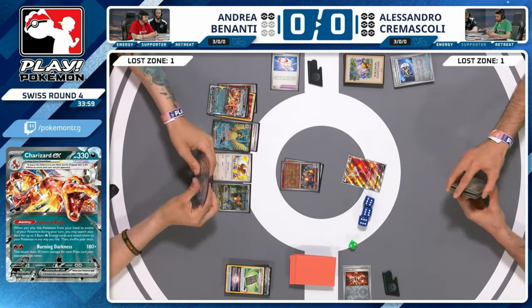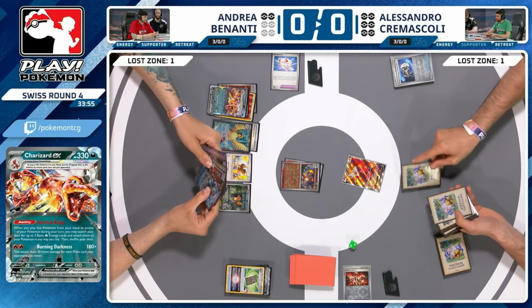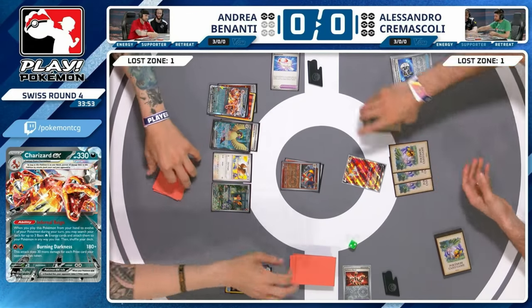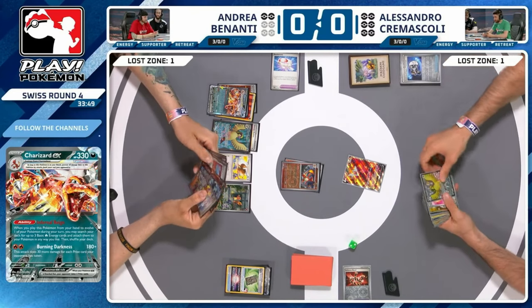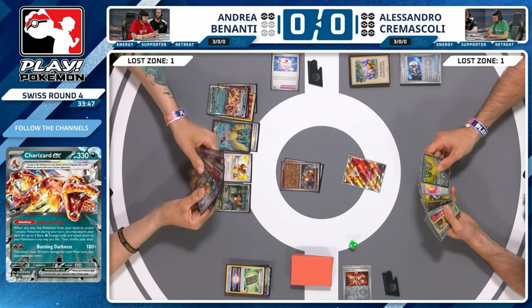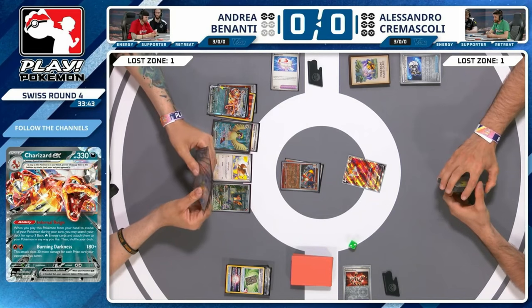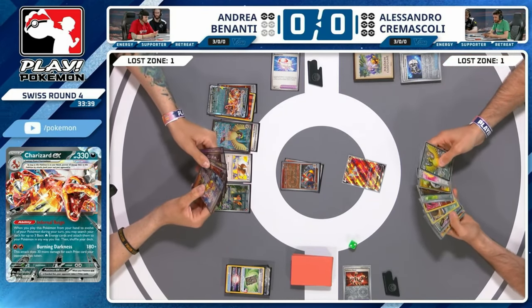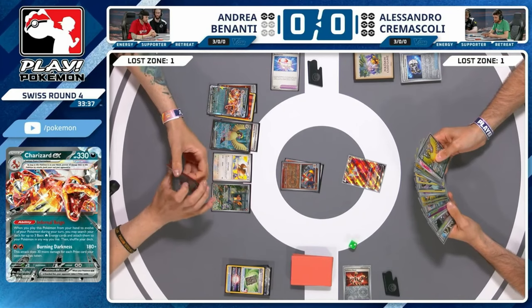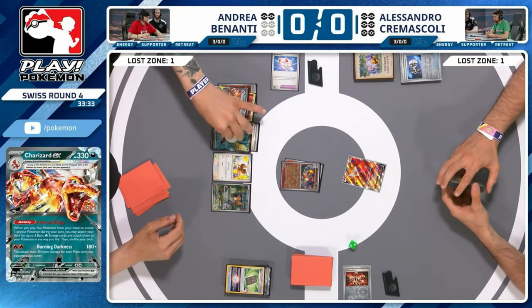We see a Counter Catcher onto the Charmeleon — just trying to buy a little bit of time. Charmeleon has a two-retreat cost, basically forcing Andrea to maybe Quick Search a Charizard next turn. Alessandro is going to keep the same strategy: hold everything in hand, go lone Rotom and hope for the best. There is an Iono in hand actually — the lovely special illustration rare. If you want the Iono turn you can do that while also evolving up a Charizard and Quick Searching.